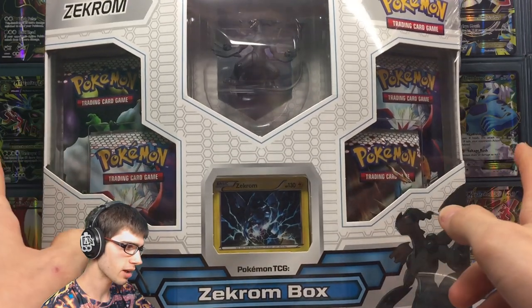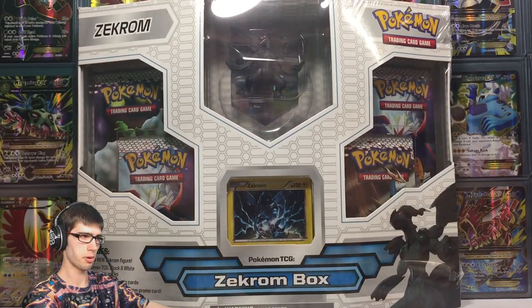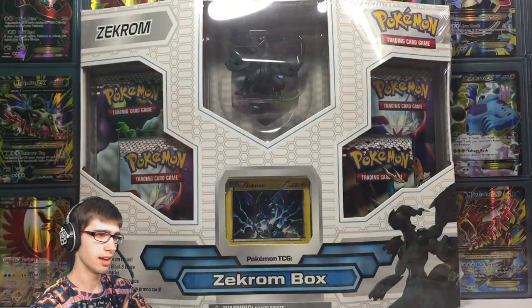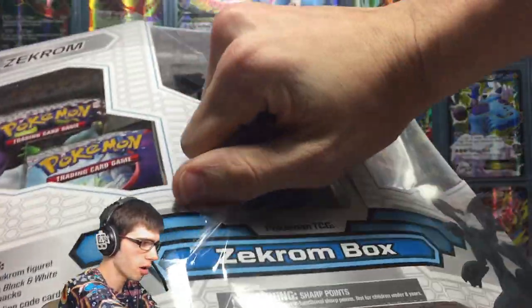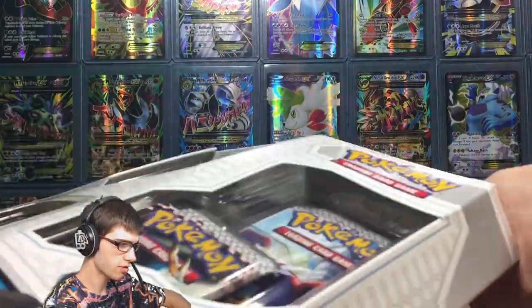We've got Emerging Powers and Black and White base in this box today, and as you guys can see on the main game it's pretty huge. We got four booster packs to open, a promo, and a rather large figure in comparison to the ones we get today — it kind of just looks larger from a general perspective.